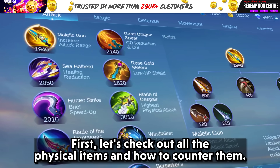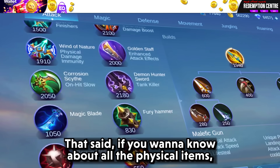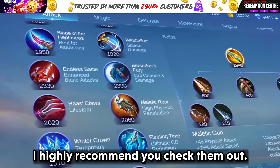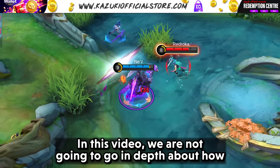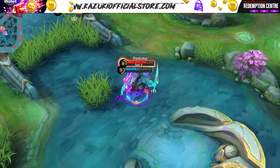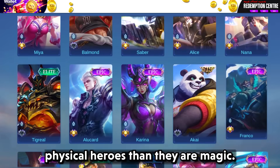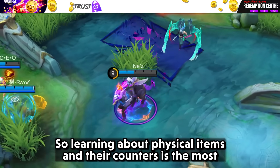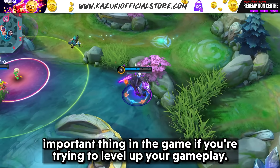First let's check out all the physical items and how to counter them. If you wanna know about all the physical items, there is already a video for it — I highly recommend you check that out. In this video we are not going to go in depth about how the specific equipment works. Physical items are the most popular items in the game because there are more physical heroes than magic ones, so learning about physical items and their counters is the most important thing if you are trying to level up your gameplay.